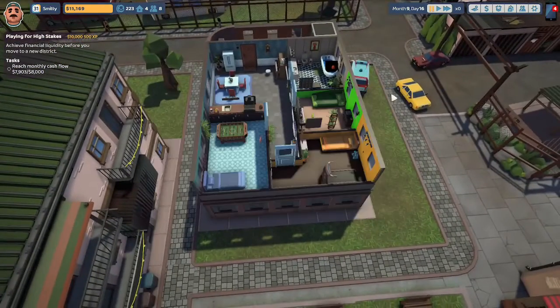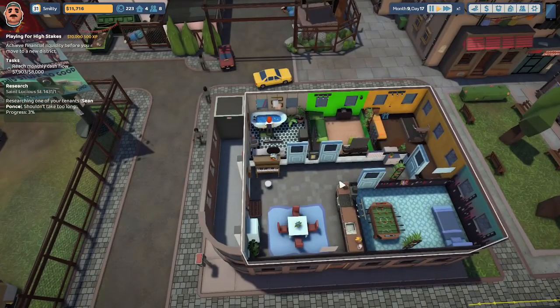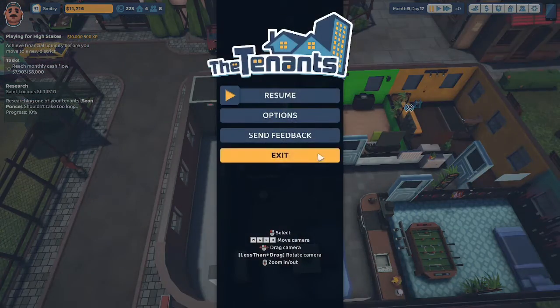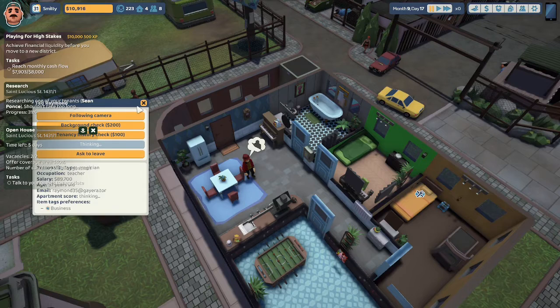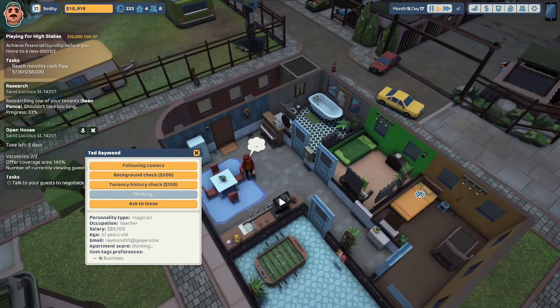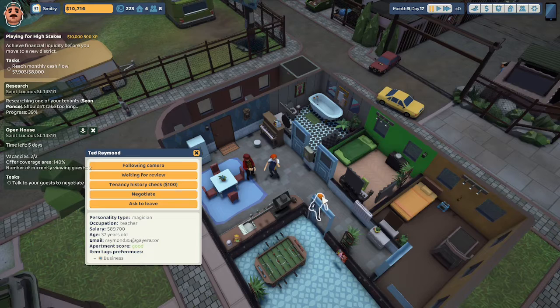We lost two of our tenants at our St. Lucius Street apartment. Let's head on over there and have an open house. We are going to research Sean Ponds, but for some strange reason we cannot have an open house at this flat — I don't know why. We'll exit and try again. We're going to have an open house while Sean is at work, advertise on the radio, and start the event. The first person who's come to the open house is Ted Raymond. Ted Raymond likes business things, and he's looking at the hood over the stove — he thinks he likes it.